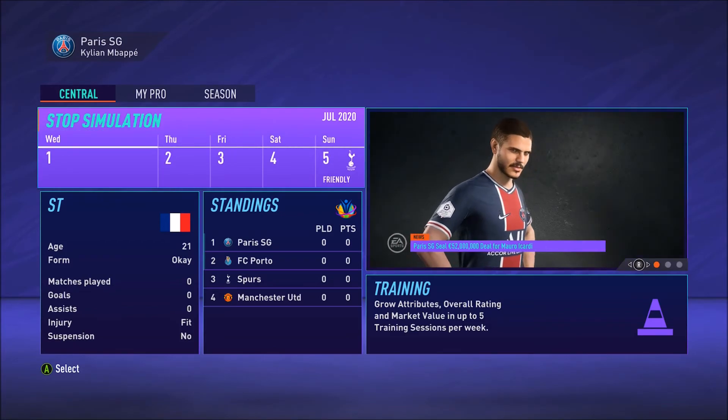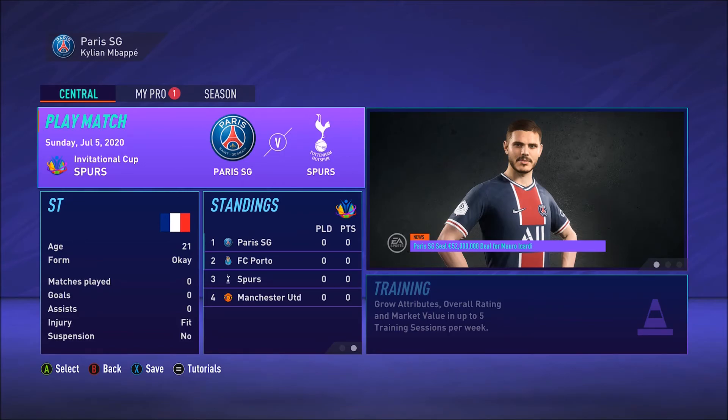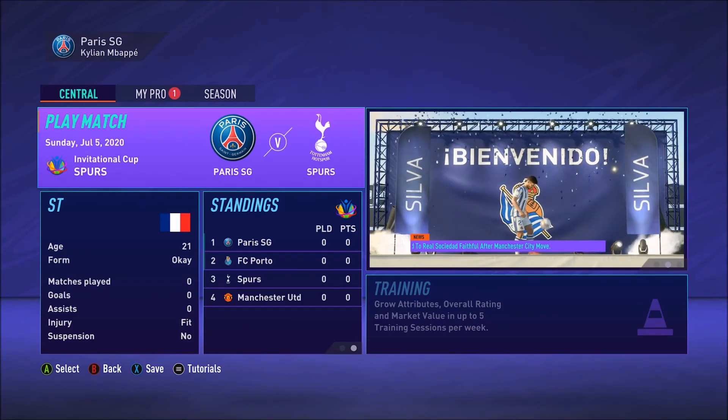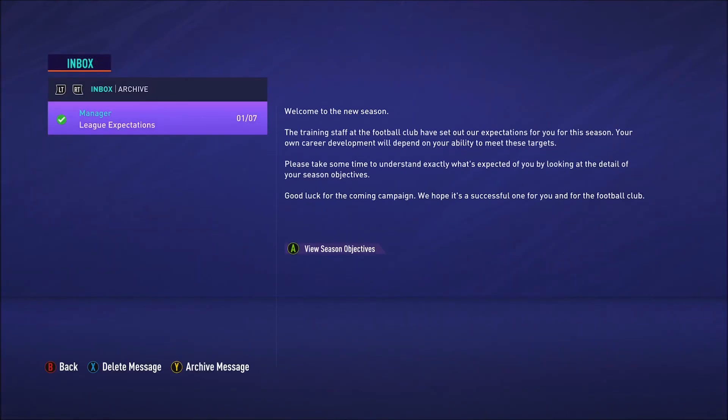The first game in the pre-season is against Tottenham and we are at home. It's Paris Saint-Germain, Porto, Spurs and Manchester United in the group. We've got a message to read: 'League expectations — welcome to the new season. The training staff at the football club have set our expectations for you this season. Your career development will depend on your ability to meet these targets. Good luck, we hope it's a successful one for you and the football club.'